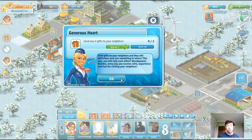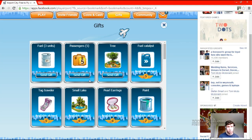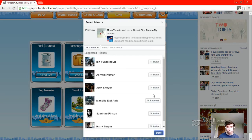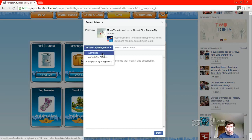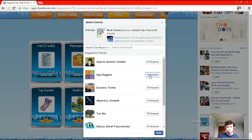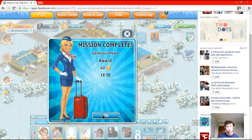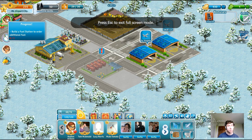Now what? Send any two gifts to your neighbours. How about we send a tree to Maunis? How about Apple City Players - how about you, and you? Don't know whether that'll work - yeah, that sounded like it did, perfect. This is 340 coins and 18 experience points right there.